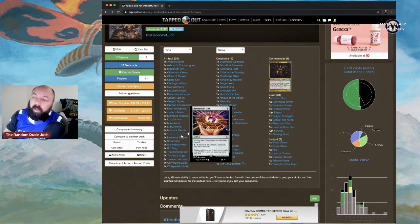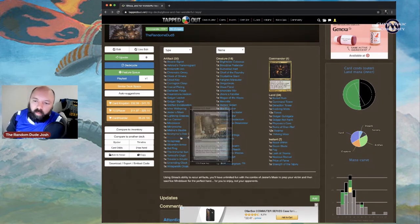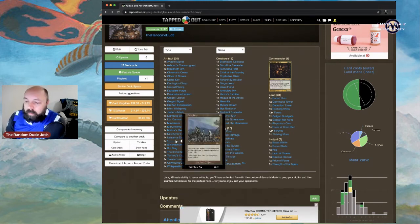Nevinyrral's Disk is a great board wipe — yes, you'll kill Glissa in the process, but since it's an artifact you can recur it and reset the board at your own pace. Nuisance Engine: pay two, tap to put a 0/1 colorless pest artifact creature token onto the battlefield — great chump blockers. Scrapheap: whenever an artifact or enchantment is put into your graveyard from play, you gain one life.